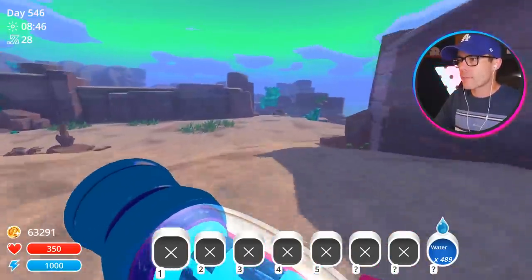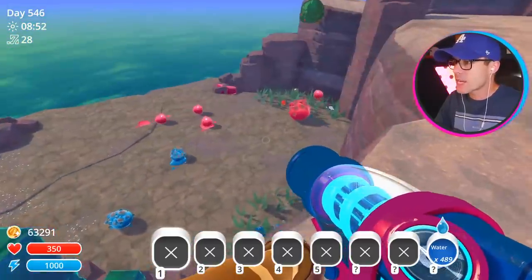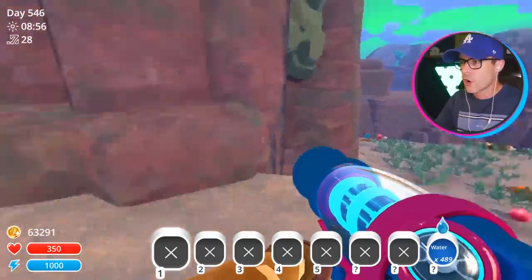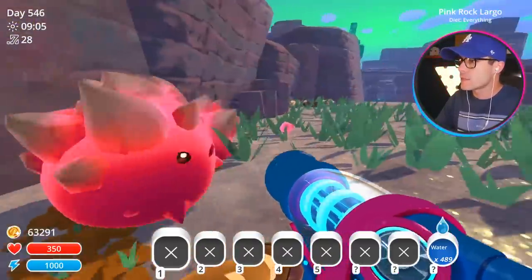I think I'm gonna come back in the daytime. Day 546. There's slimes out here — that's nice. So this looks like the Indigo Quarry like normal, but you can see it's actually way different. The landscape is different. We've got the Quartz Slimes out here.